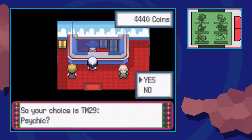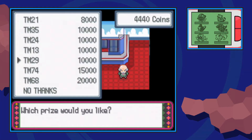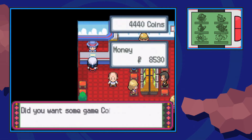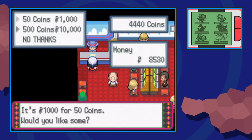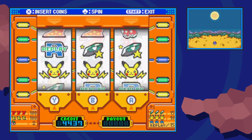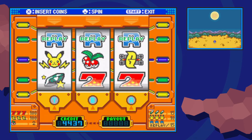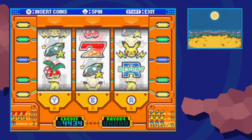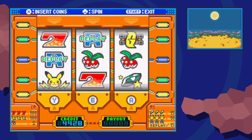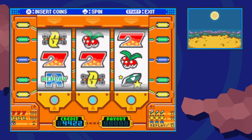TM-29 here costs 10,000 coins, which is quite a bit. If you don't have enough for that, leave this building and make your way out to the left to the Game Corner itself. There are two methods of earning coins here. The first is to talk to the Sales Clerk, who will sell you coins in exchange for Poke Dollars — you can just outright buy the coins. But if you're a cheapskate, you can try your luck at the slots by playing some gambling games. I just recommend buying the coins, it's a lot easier. A TM that costs 10,000 coins, like TM-29, would cost you 200,000 Poke Dollars — so it is pretty expensive, but that's still the easier way.